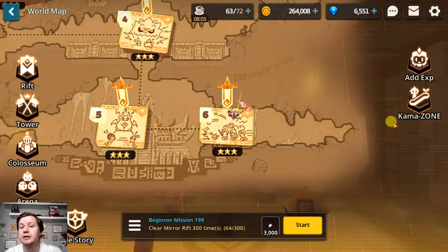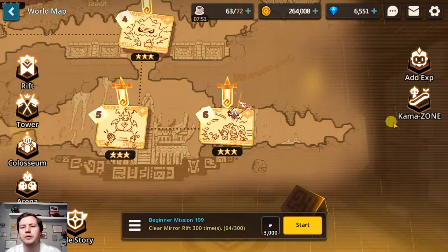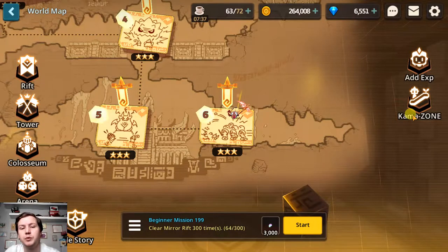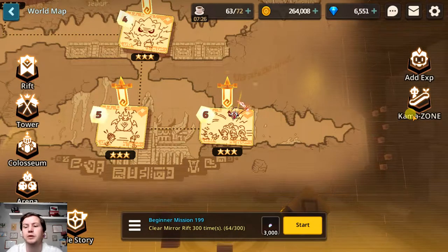This is an area that I personally overlooked for quite some time after it was released because I was busy with other stuff in the game. I didn't realize that you do not need energy from the rest of the game to play in KamaZone — it has its own energy or key card system. Try to get to KamaZone as soon as possible because it is going to help you progress through the game and get your heroes stronger, since you can buy good stuff from the shop with the rewards you get from KamaZone.